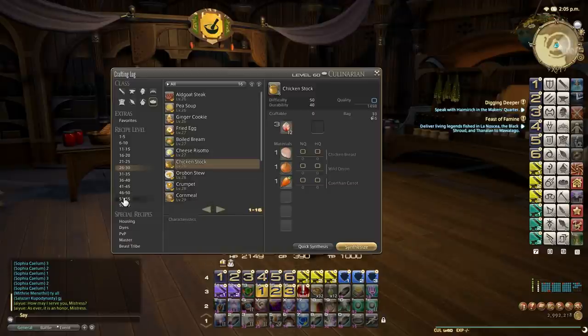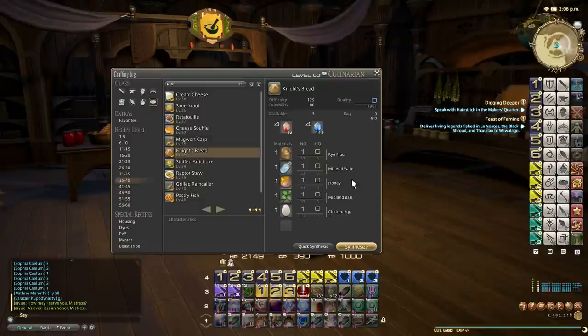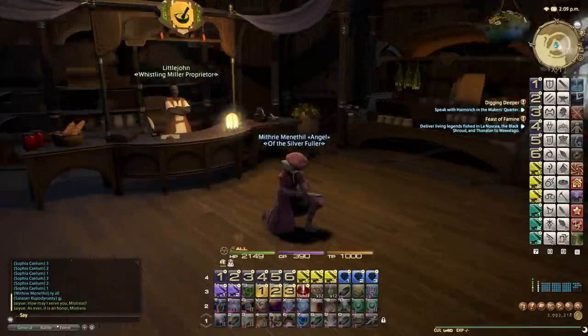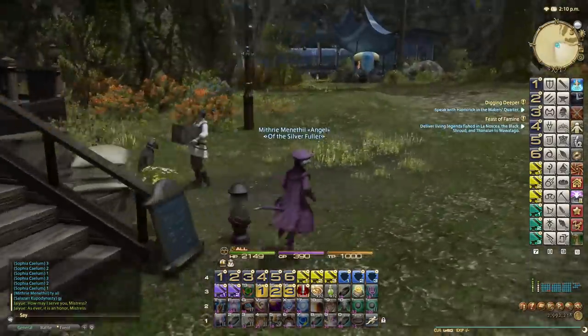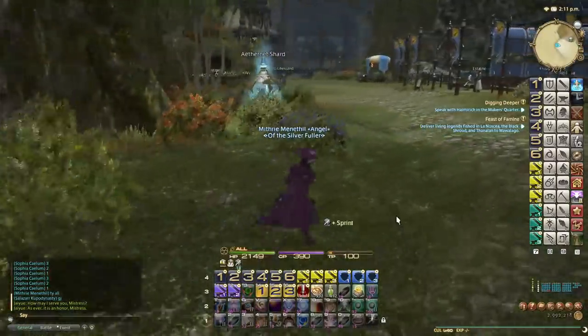Next we need to make night breads, which are level 38. We've gathered all the mats from the vendor: rye flour, mineral water, honey, midland basil, and chicken egg - all vendor bought. I actually need to go get shards from the FC chest to make those, so I will make them all normal quality using quick synth.